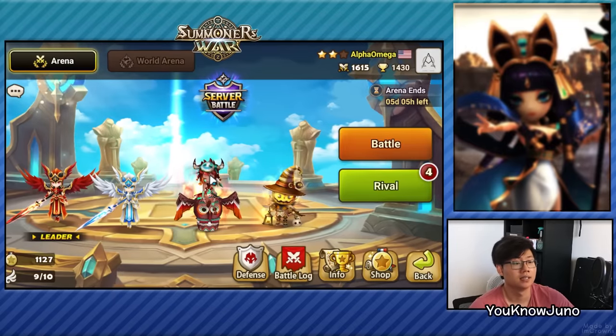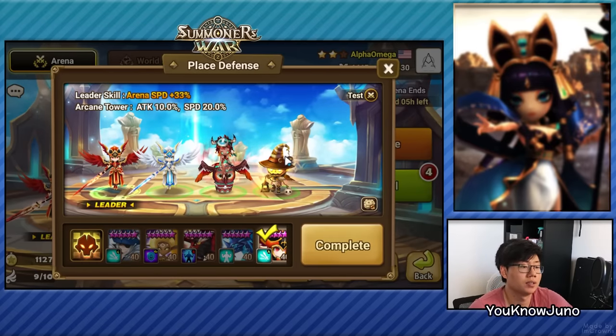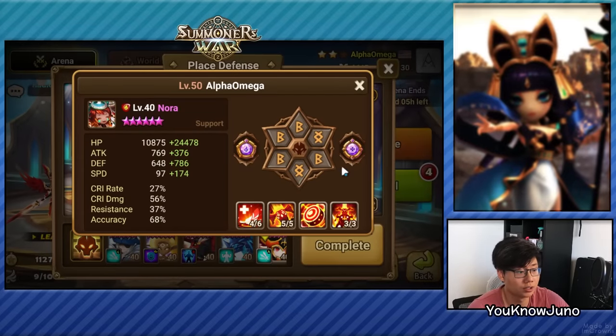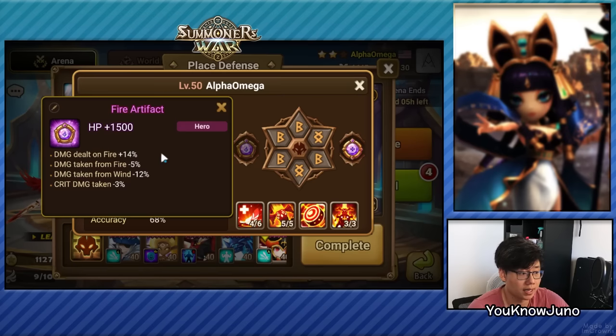I'll show you guys the improvements I made with the AO and AD. Let's start with the AD — he was running a tanky one, but because I did see that he had the units and the rune quality to make a defense that I see in Guardian, so we will use this. The unit that moves first is Nora on Violent Revenge with high accuracy. I wish this was maxed because it brings in more heal, but sadly we're low on Devilmon. Really fast — decently fast, with a little more accuracy on skill 2, so 73, a little more recovery. Taking less damage from wind mostly, because I do want to deal with Christinas.